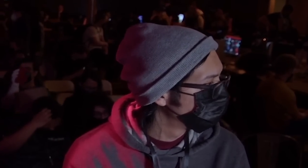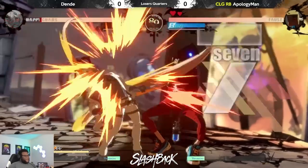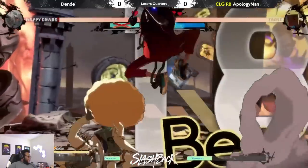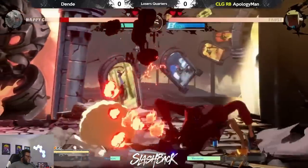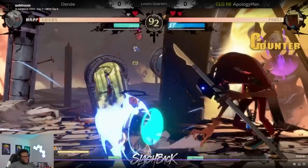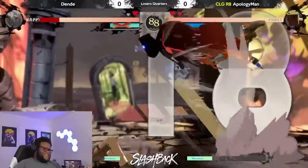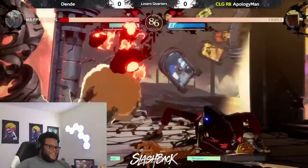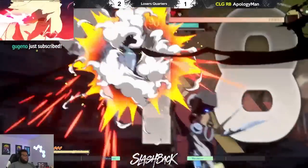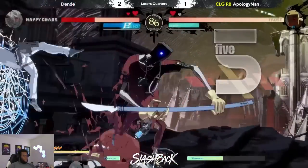So we have Dende versus ApologyMan. Command grab — lighting the afro on fire, it's instant for me. Look how they play the moment you've got a flaming afro — the first thing they do, they just start doing every move in the game.